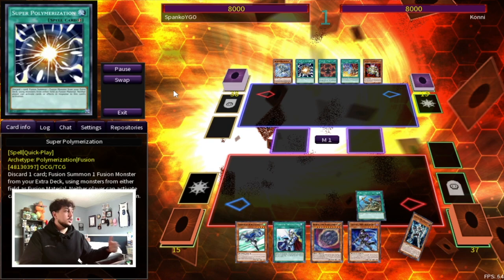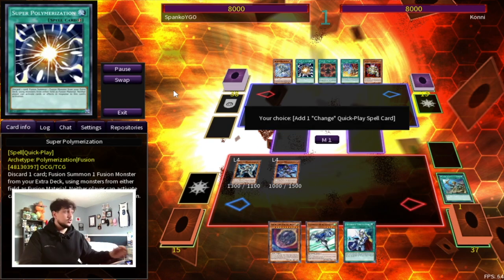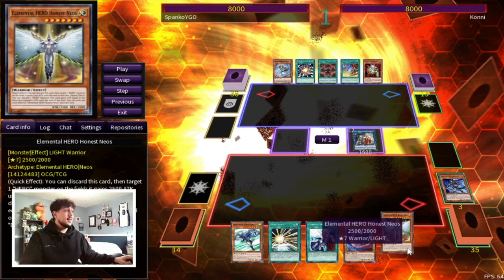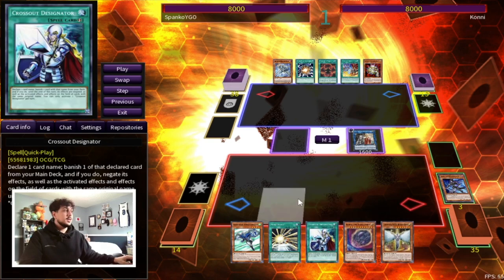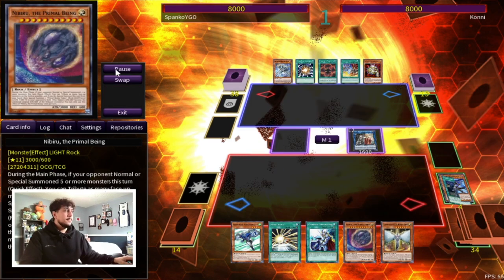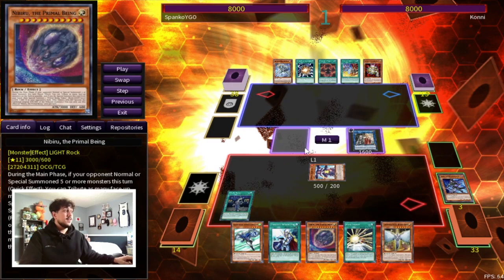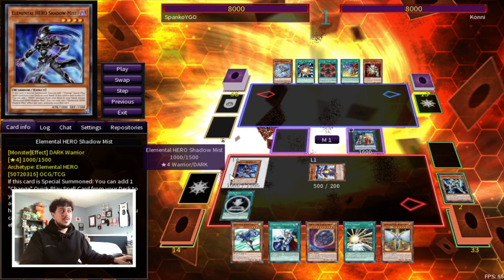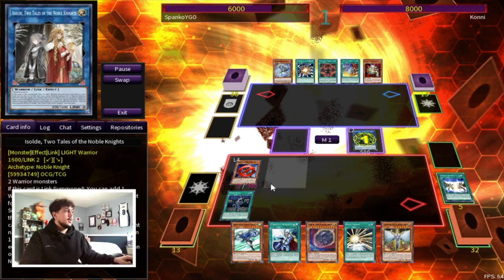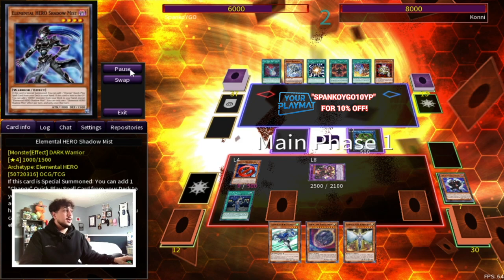We go ROTA into Solid Soldier for the bread and butter combo. In this case we already have Stratos, so once the combo goes through we search Honest Neos. Honest Neos is so strong because now we have Stratos for follow-up and Honest Neos to protect us from battle — really powerful. We do the same combo, ending on DPE, and we set Crossout and Mask Change, then pass. The opponent goes Dark Ruler No More, which is fine because we haven't even summoned Dark Law yet.